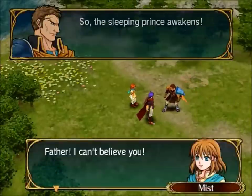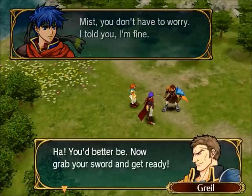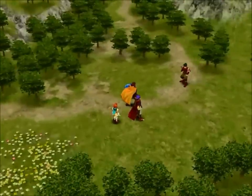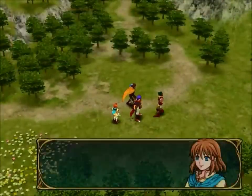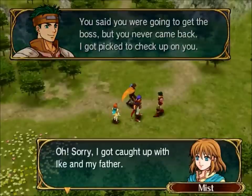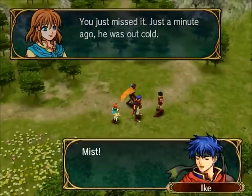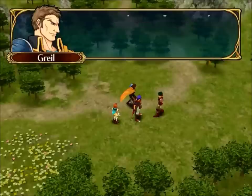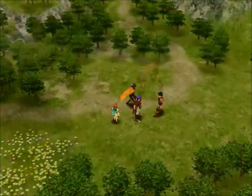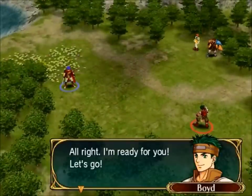Alright, so there's his dad. The sleeping prince awakens, blah blah blah. There's Boyd - he's Ike's friend. I'm going to tell you guys what I know. If I don't know what's going on I'll probably slow it down. Nothing even that gets the story going, it's just getting the characters understood. What's going to happen in this game is Ike is actually going to be the general of his mercenary army. He starts controlling people and eventually they have to save the entire place.